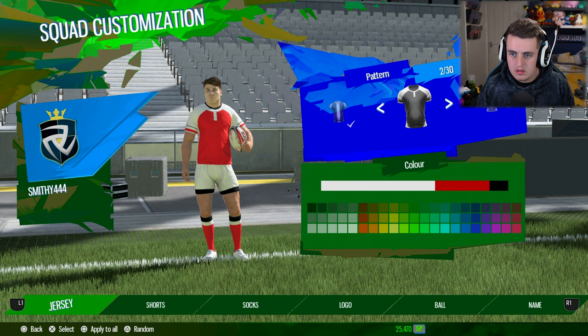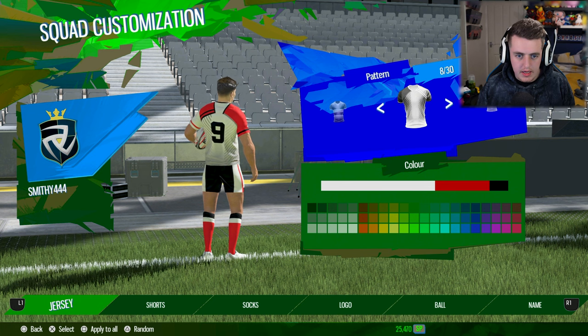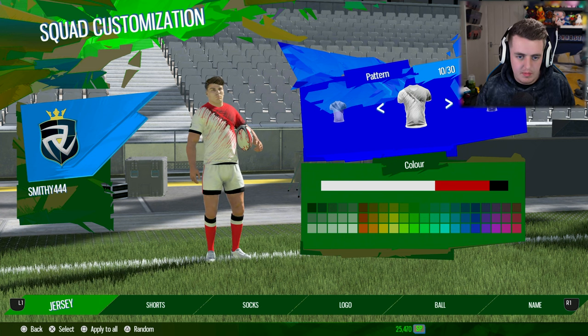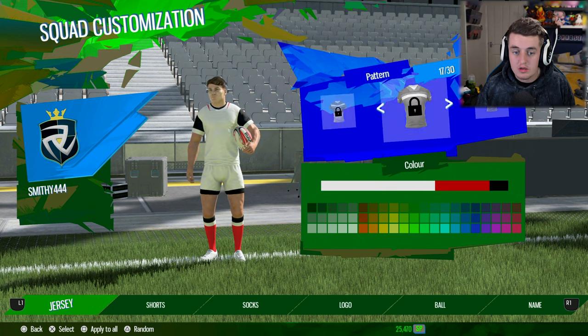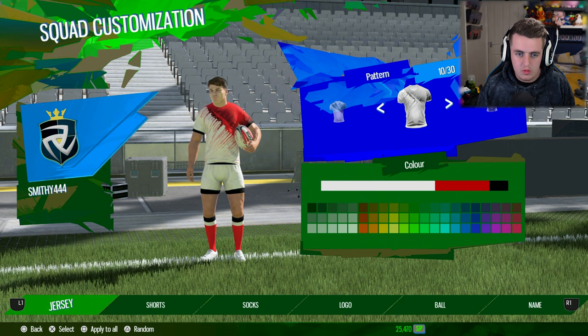We've got pattern options. There's actually a lot of designs - not going to lie. Some of these designs we've had before, but in terms of what design I like... Oh, some of these are locked, which is pretty cool - you unlock them. That one is nice. I think that's quite cool. So we'll go with that one.